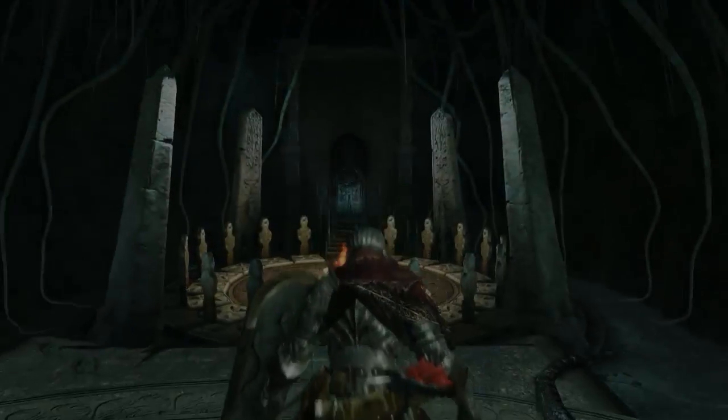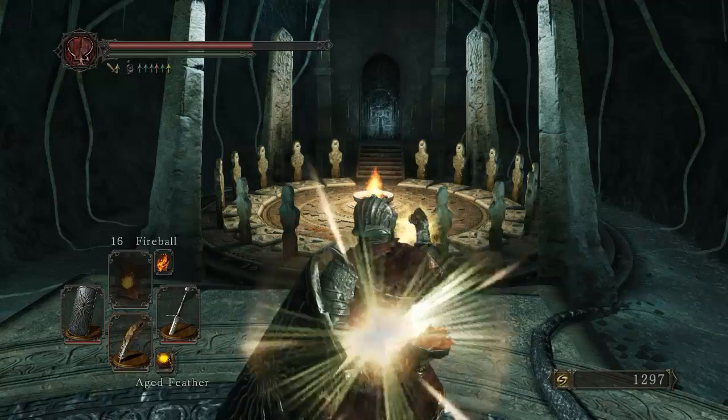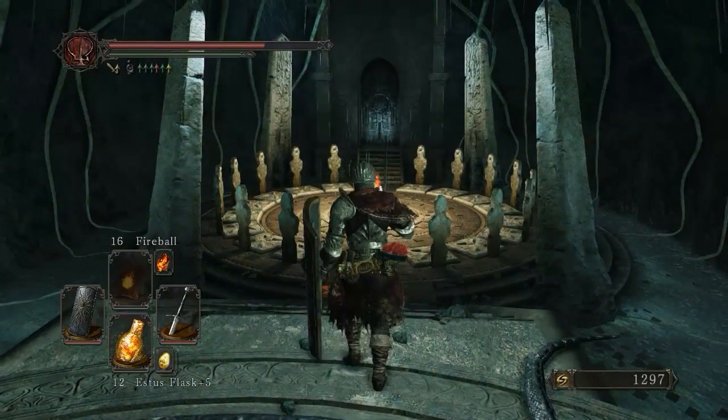Sublime Bone Dust — I've already got some of those. I'm just going to take an Alt Radiant Life Gem just to get my health going back up again.